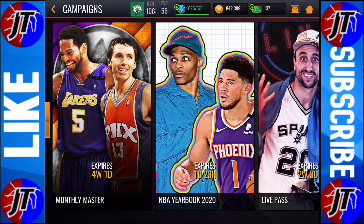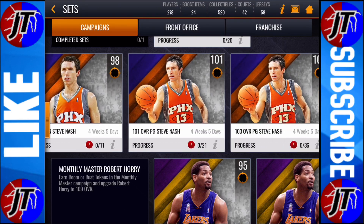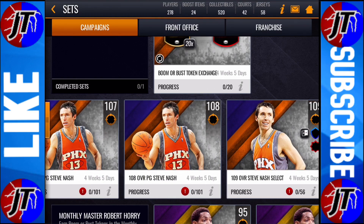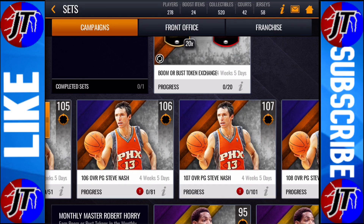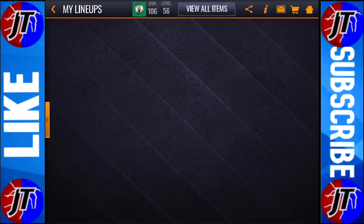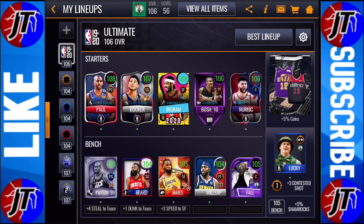You can get 10 tokens every single day. This event lasts 30 days, so that means we can get a total of 300 tokens. With 300 tokens you could get up to the 107 overall, which might sound really good, but remember — this is going to take the entire month. By the end of the month he won't even be that valuable because most of us are already getting 107s and 108s in our lineup. If you look at my lineup, I already have a 108 point guard, so I don't really need that 107.